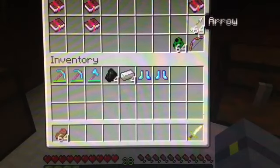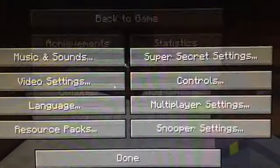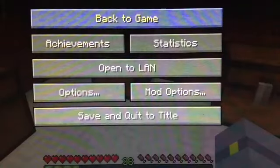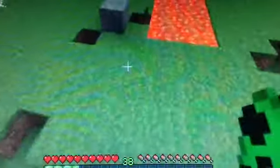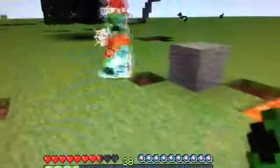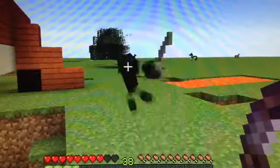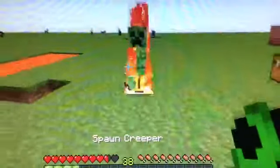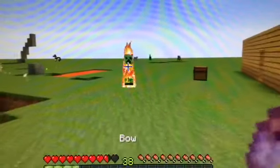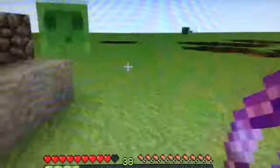We have Quickdraw, which is probably my favorite. It lets you pull back your bow super speedy quick. Also, guys, something about the creepers — they now burn in daylight. I happened to get a Quickdraw bow, and look — I just killed that creeper in 2 seconds. They burn in the daylight now, that's something new in this mod, because they're like all other monsters now.